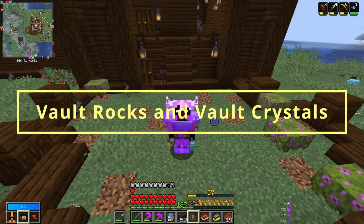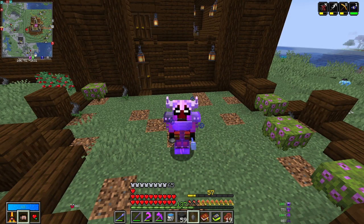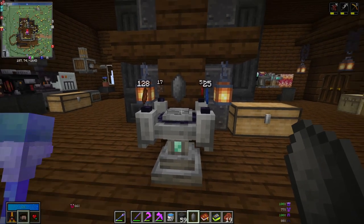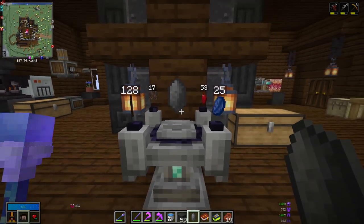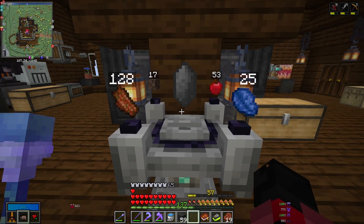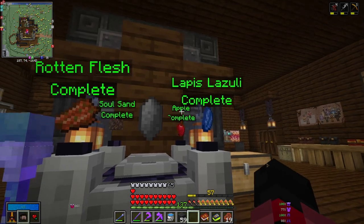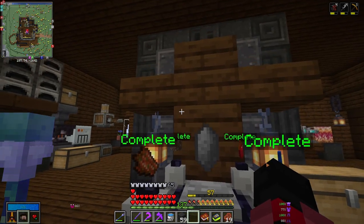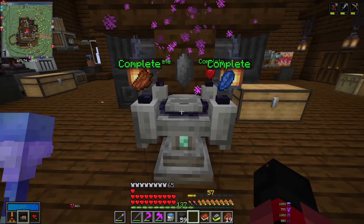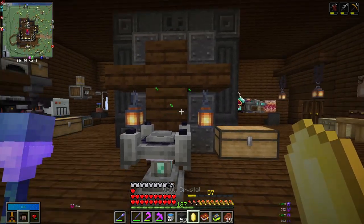Whenever you mine vault stone, you have a certain percentage chance for it to drop a chipped vault rock. When you combine four chipped vault rocks with some chromatic iron, it gives you a vault rock. When you right-click your vault rock onto a vault altar, it gives you a recipe with items you need to collect in order to complete your altar. Once you've collected all the necessary items, simply drop them onto the vault altar and they will change to green, showing complete. Then click a button anywhere on the vault altar to complete the crystal.